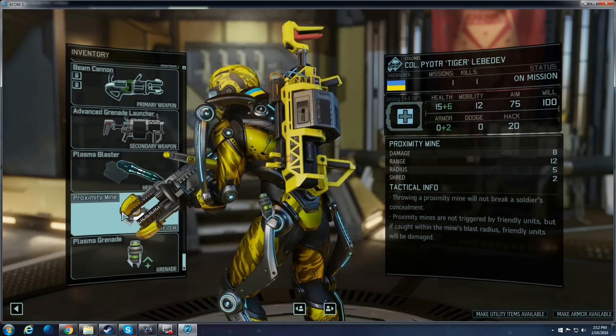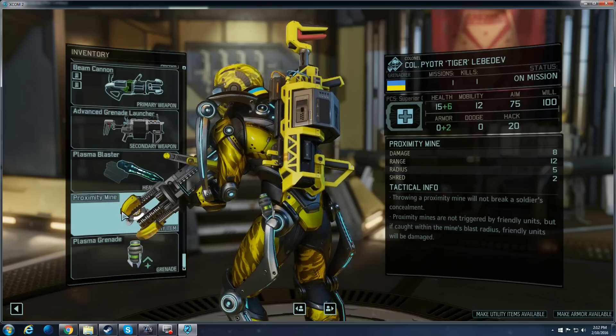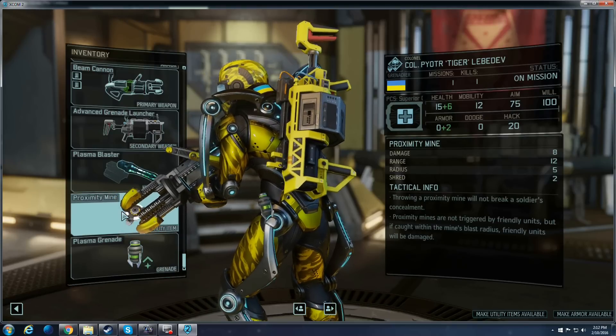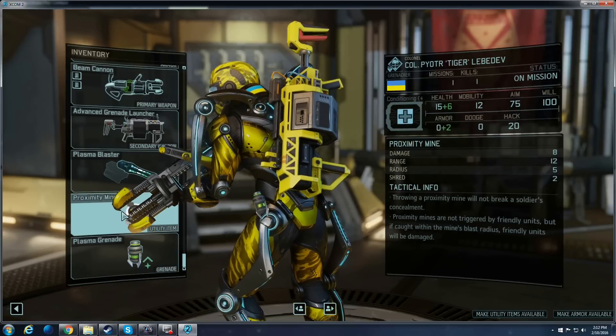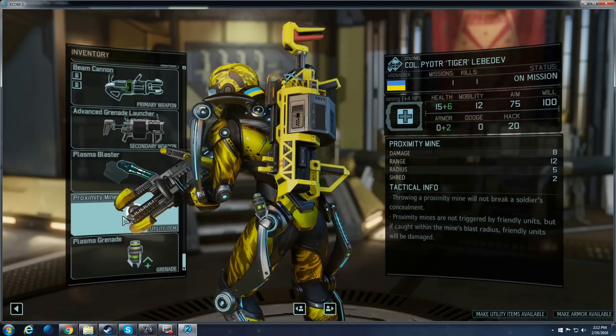Even if you have a Phantom Ability Scout, you can still stay outside visual range of other pods even after you've been revealed, launch one of these to initiate combat, and then watch them destroy themselves. It's a very handy thing to use.